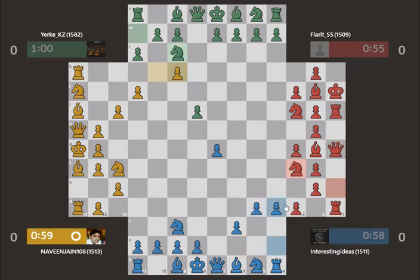Now I'm starting a pawn storm on the queen side. Development is not so important in four-player chess as it is in normal chess, because king safety, queen safety, and pawn safety — having the ability to have some long-range threats — is really good to take advantage of when somebody else is vulnerable for a moment.